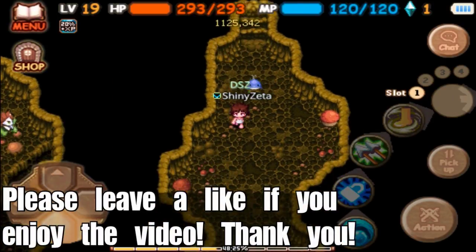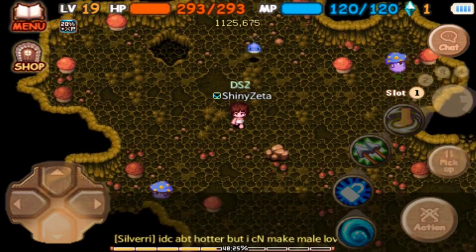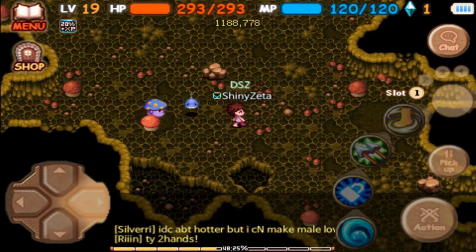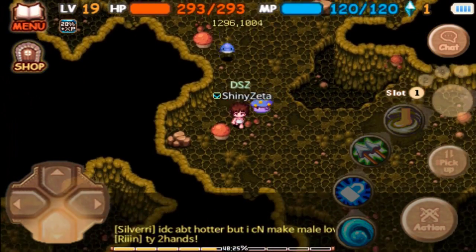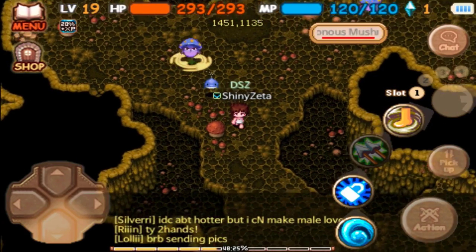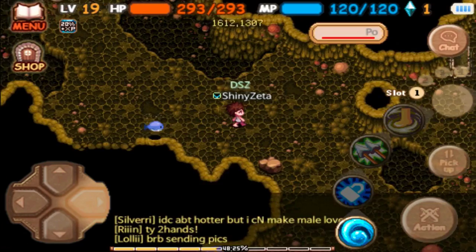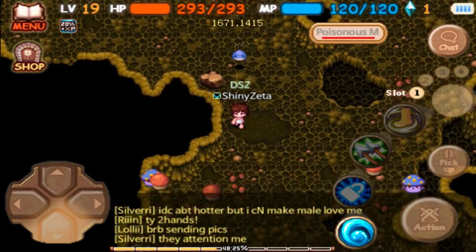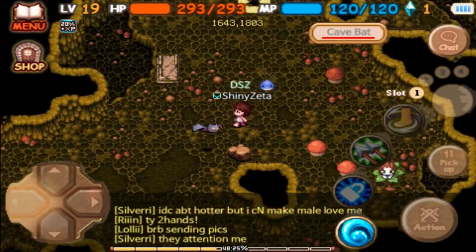Welcome everyone to another episode of the World of Magic boss hunting and farming. In this episode I'm going to be covering the white bats. White bats are mini bosses that can be found in the Mushroom Spore Cave. They can spawn in multiples of up to three at the same time, with a respawn time of five minutes. They're mostly well known for dropping the Phantom's Kneecap as well as the Cloak of Health.